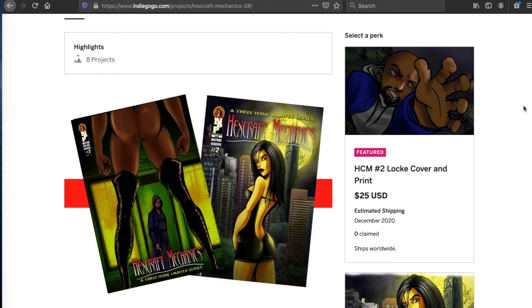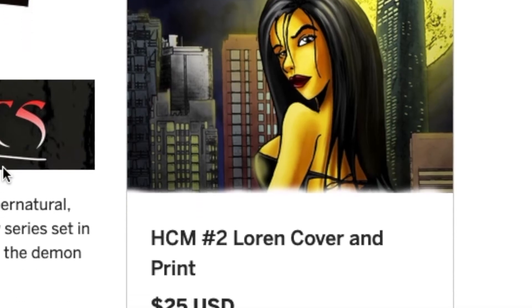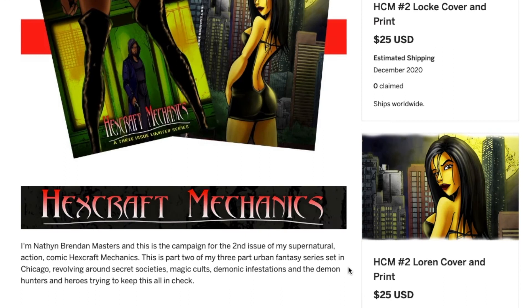You can get your choice of cover. You can get the Victor Locke cover — that's this one — or you can get the Lauren Talbain cover, and that's this one. We already have one order for the Lauren Talbain cover. These are your basic covers at $25 each.